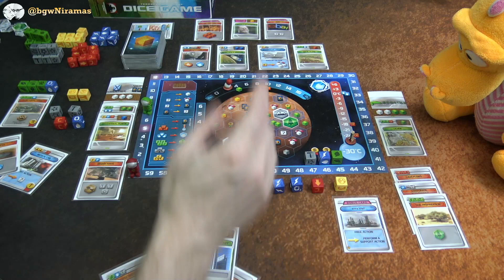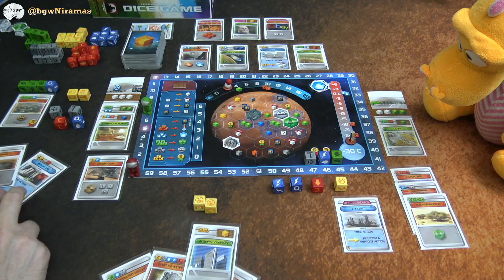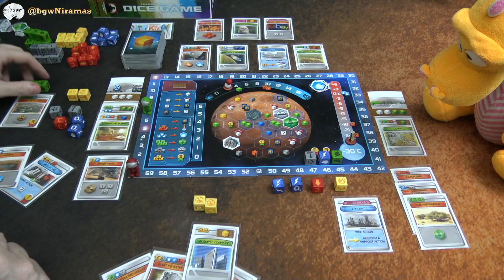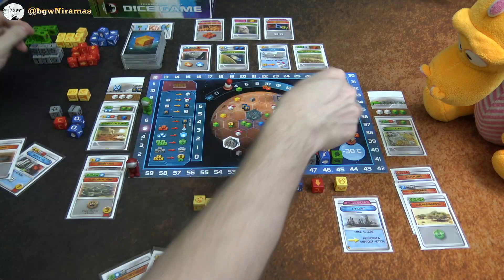My turn: a forest is finally out! I take a blue die as my support action, rolling another oxygen — not bad. My main action is playing Ecological Zone, spending the oxygen and all those green resources. I place the special tile next to the forest, scoring three end-game points. I get a green die back — rolled a microbe. Good to finally get that one played.